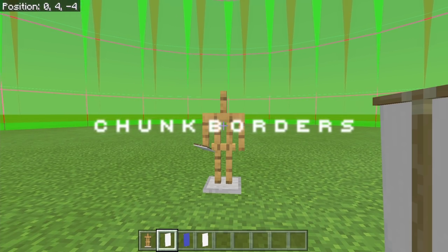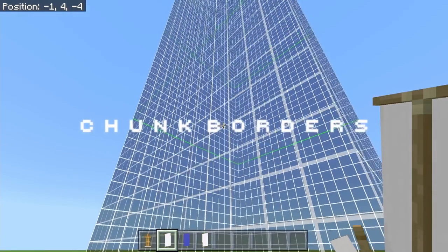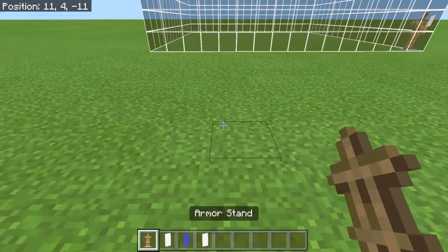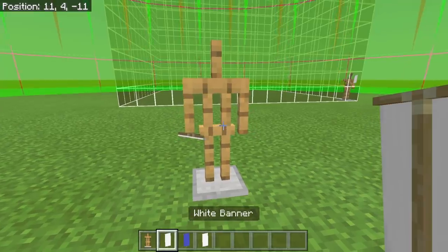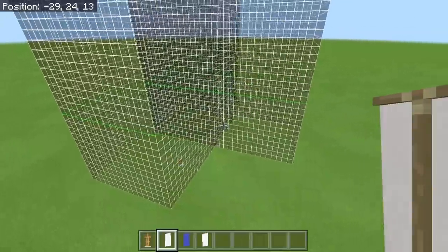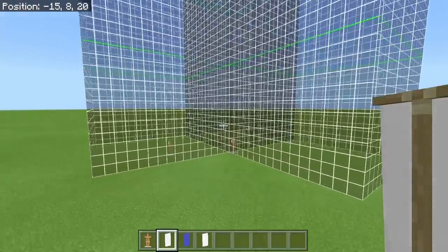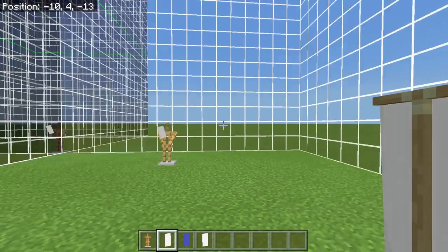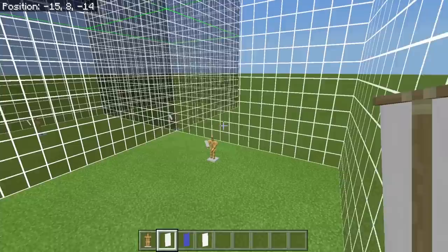The next feature is chunk borders. If you change the armor stand's pose again, you'll get one chunk around the armor stand and it is chunk-aligned, so you can put these absolutely anywhere. Put them into that pose and the chunk lines will match up, so you can build and line things up exactly how you want them without obscuring your view of the rest of the world.